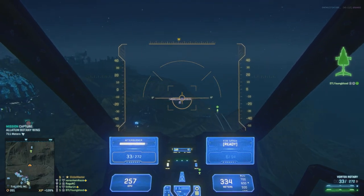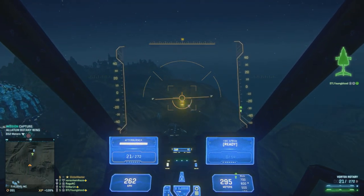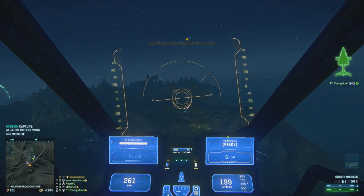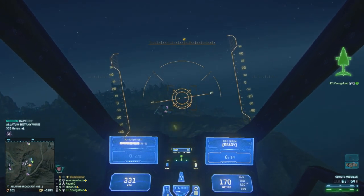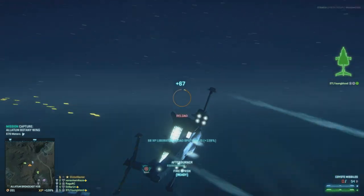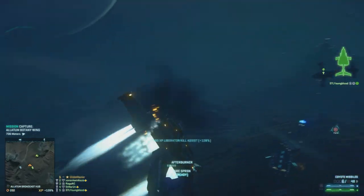You're going to want to get close to your target, so external afterburner tanks would be a great alternative — but you have coyotes instead. To make up for that I use the racer airframe. With the recent buff to the racer frame, you're much faster and can close the gap without having to use external tanks.